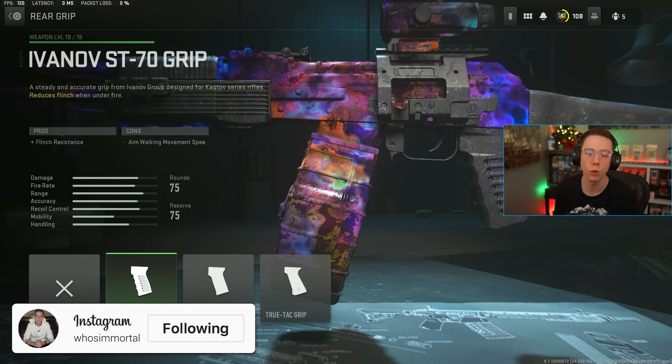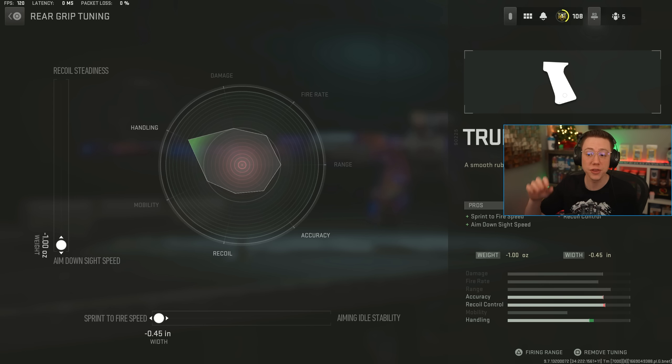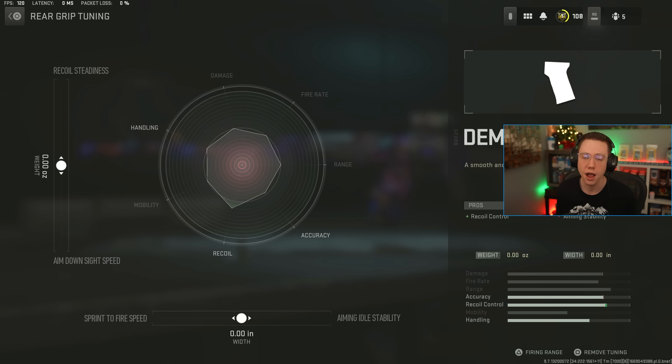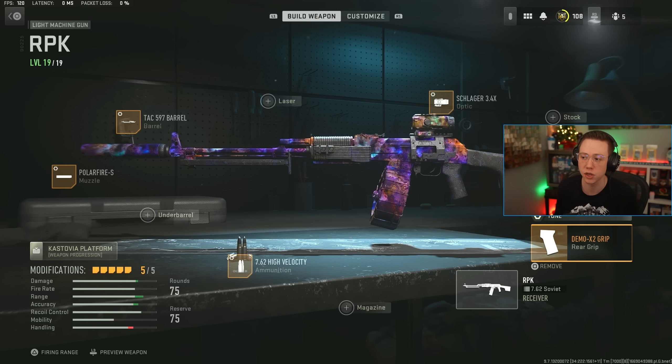Rear grips are found on basically every weapon. There's typically one grip that helps with control and one that helps with speed like sprint-to-fire and ADS. For a close range gun, tune all the way for ADS speed and sprint-to-fire to maximize those stats. For a mid-range gun, you can tune toward stability and recoil steadiness to make it more versatile. For recoil-adjusting rear grips on SMGs used exclusively close range, go all the way for sprint-to-fire and ADS; but if it's a recoil-based attachment for medium to long range, tune for those long range pros instead.